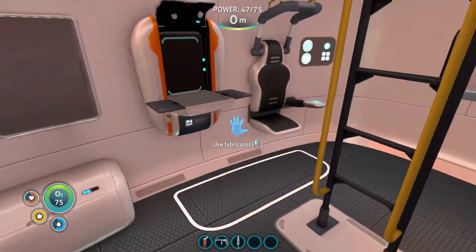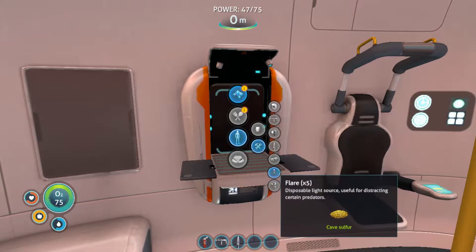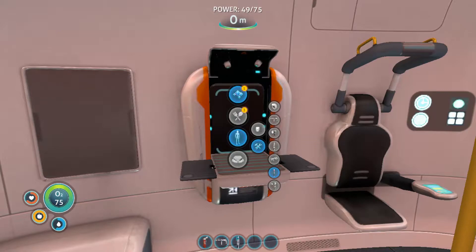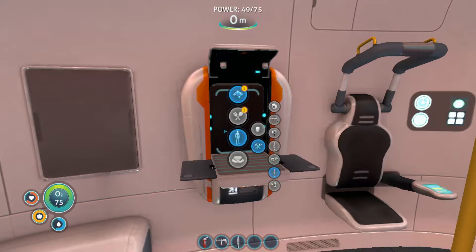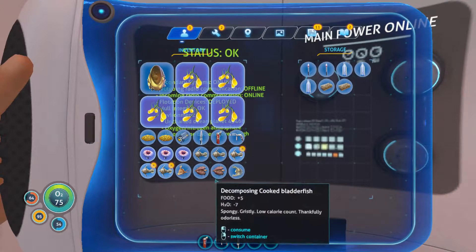What are we going to do? Flare, air bladder, we got the survival knife, I remember doing that. Titanium — we don't have any of that.